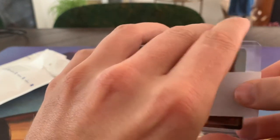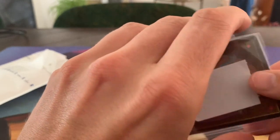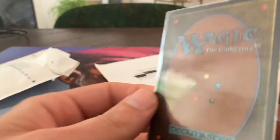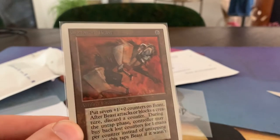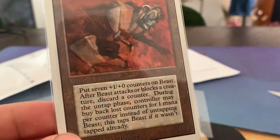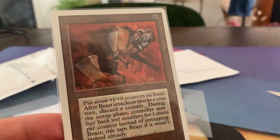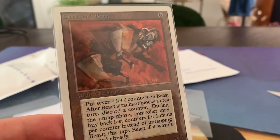This is a card I just had to buy. Somebody offered it and I was like, yes please. It's in beautiful condition and it is the Clockwork Beast. It's six mana for an 0-4, but when it comes into play, put seven +1/+0 counters on the beast. So it's actually a 7-4 for six. That's seven power — that's huge in old school. For six mana, that's actually a good deal.